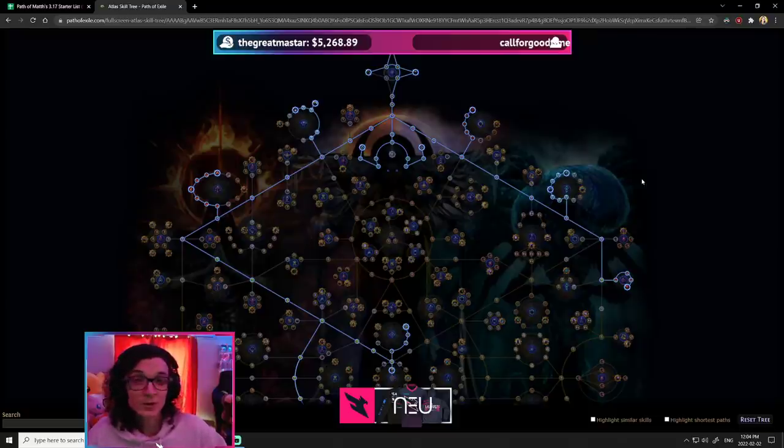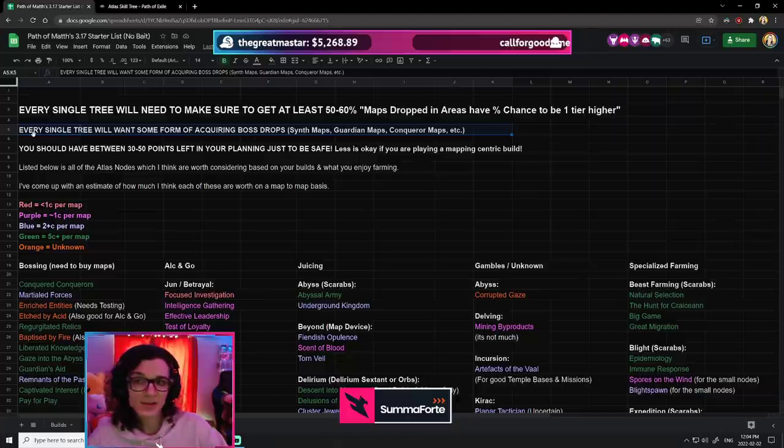Or if you get a drop like Cortex, multiple Exalts. This is just going to feel really good. It's not a necessity, but it's something I personally would incorporate in every single one of my trees because it's going to break the cycle — the mundanity of always having the same rewards every single map.